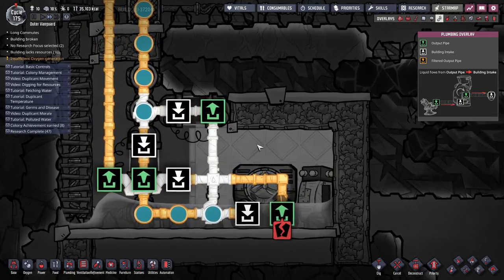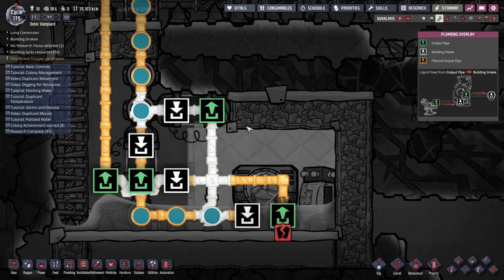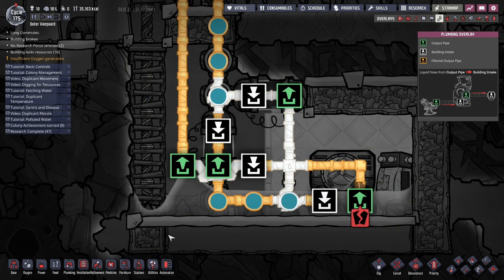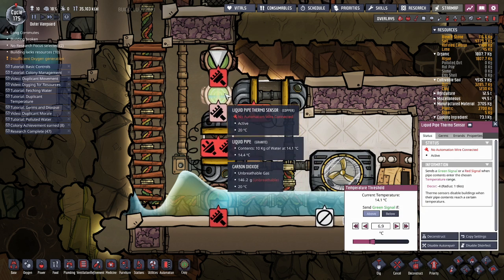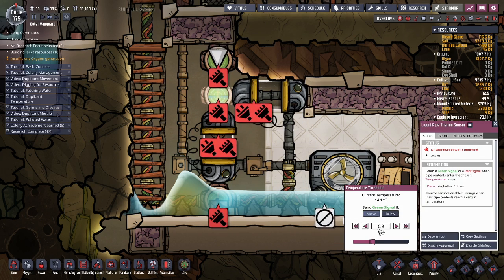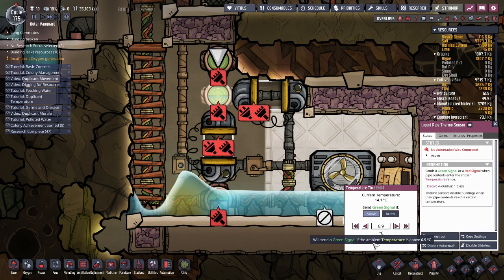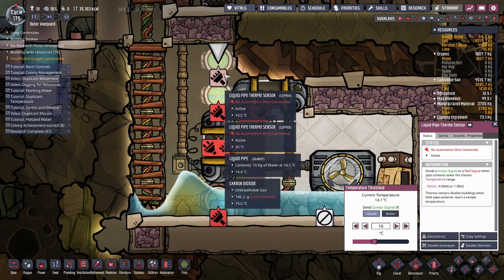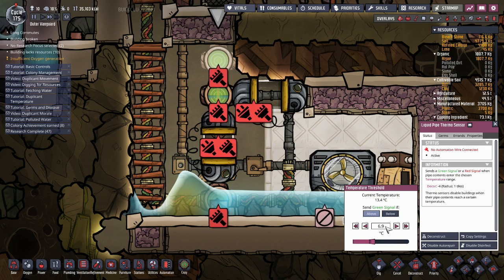What's stopping it now? I shut off the sinks — fair enough. Sand green signal, if temperature above 14 — let me make it 16. If it is above, and if it is below.